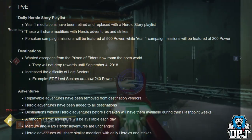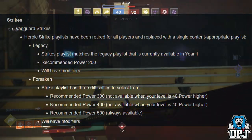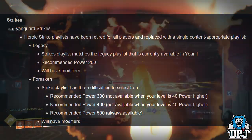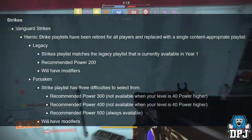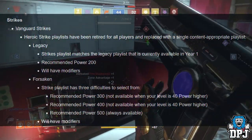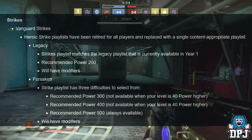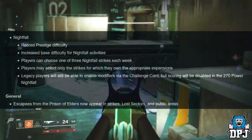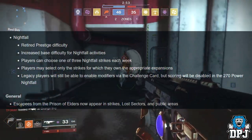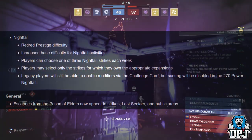Strikes: Vanguard Strikes and Heroic Strike playlists have been retired and replaced with a single content-appropriate playlist. Legacy Strike playlist at 200 Power recommended will have modifiers. Forsaken Strike playlist has three difficulties: recommended Power 300, 400, and 500 — with the 500 always available and having modifiers. Nightfall: retired prestige difficulty, increased base difficulty. Players can choose one of three Nightfall strikes each week, only for expansions they own. Legacy players can still enable modifiers via the Challenge Card, but scoring will be disabled in the 270 Power Nightfall.